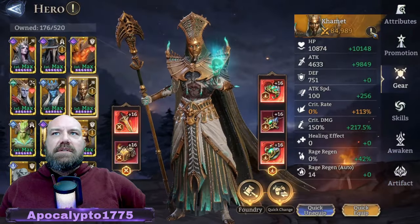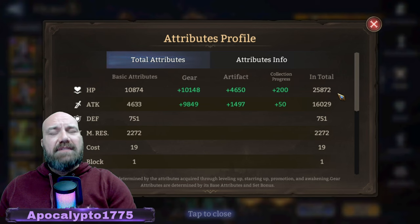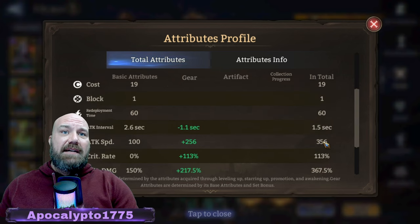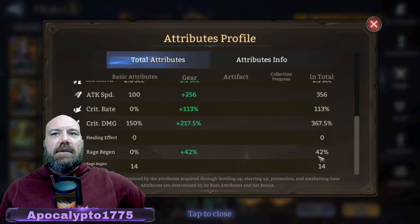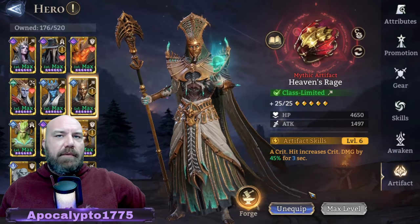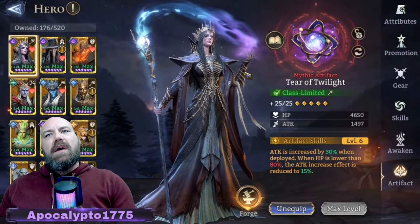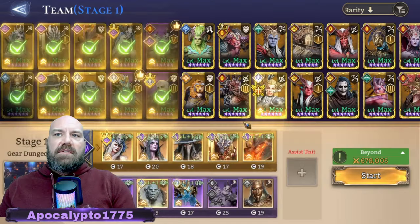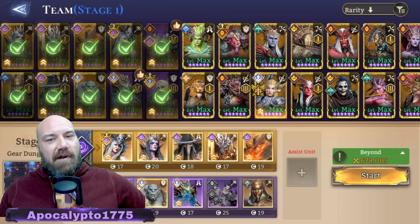Last but not least, this little guy here — just over 16,000 attack, which is pretty good for him. 365 attack speed, crit capped, and 367 crit damage, with 42% rage regen. That really helps take out a lot of damage in the area, especially with a maxed artifact. I've only got two people with max artifacts — him and Vierna — everybody else is around 22, 20, 19. Not the best gear in the world but you can still knock it out. If you guys like the video and the strat, give me a like, subscribe, and leave a comment. Until next time, Apoc out!